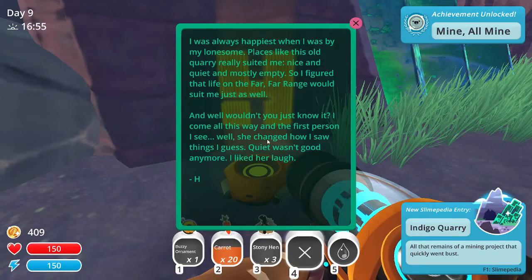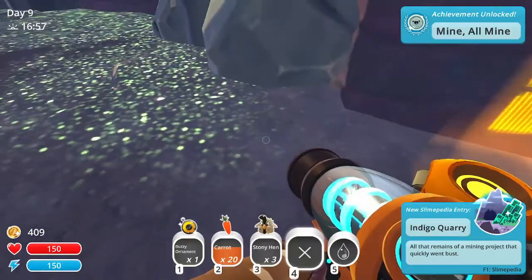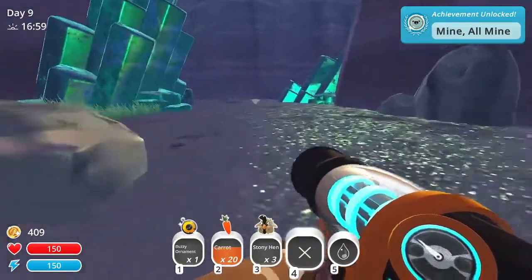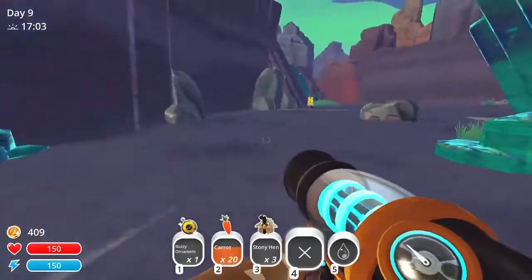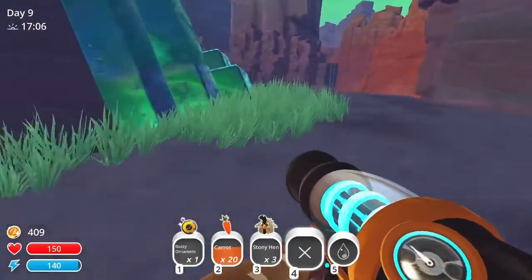I was always happiest when I was by my lonesome. Places like this old quarry really suit me - nice and quiet and mostly empty. So I figured that life on the Far Far Ranch would suit me just as well. And well, wouldn't you just know it - I came all this way and the first person I see, she changed how I saw things. I'm getting really sad reading this guy's stuff - I'm starting to get the feeling he came out here to avoid people, then found someone, and that person died.